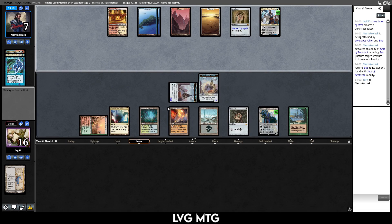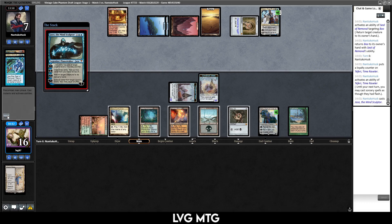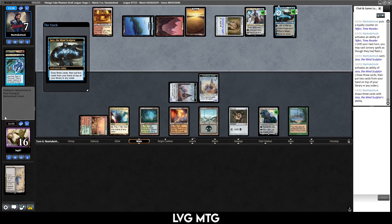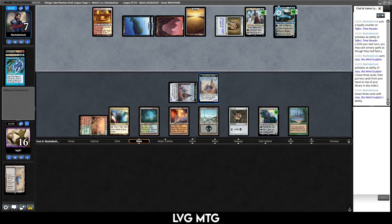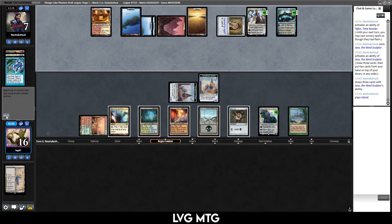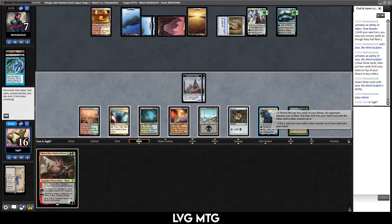What do you got, opponents? Jace the Mind Sculptor — just all the bouncy Planeswalkers. Alright, they decided to Brainstorm. Brainstorm is interesting — curious what they have to deal with on the board and what's still on top of my deck. They need to remove four creatures. I guess if they bounce Boo or deal with Boo I put them to one, but if I find another artifact then that also kills them. I think I'm just gonna go face. I could potentially also send one token at Jace. Still, if they answer the hamster, I still have something. Kill Jace — we draw a Minsc and Boo.